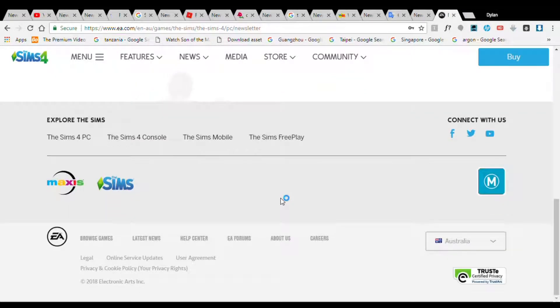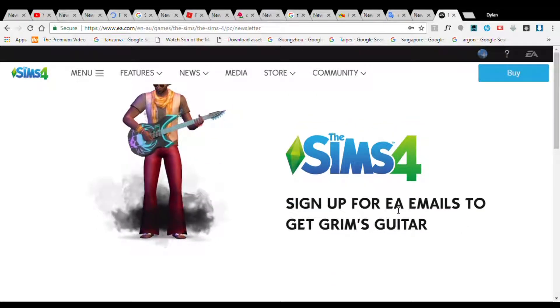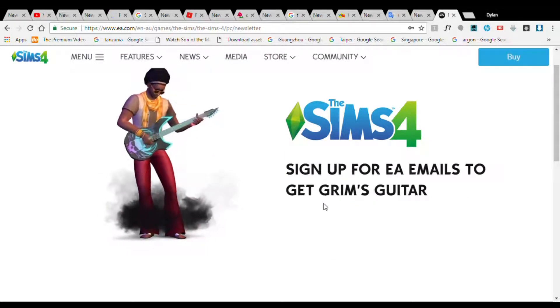In the guitar you get a sign, you get a login and email. In the sign, you get a guitar and a graphic guitar. Email so you can see the new chicken store and available.